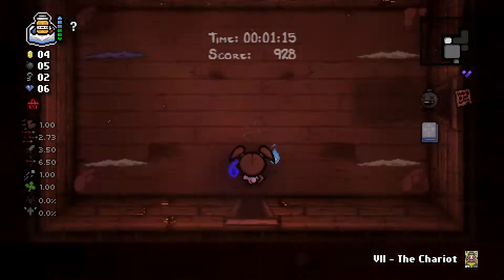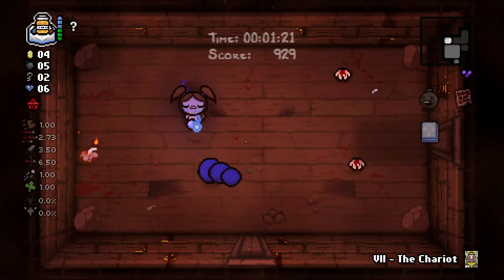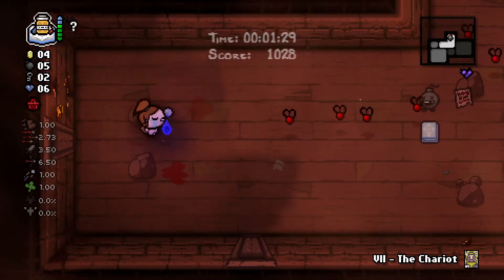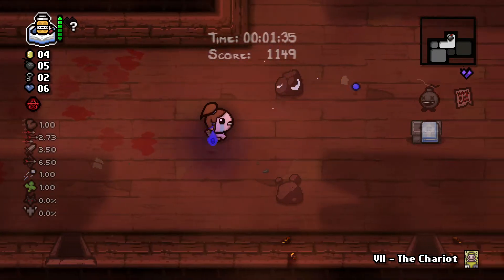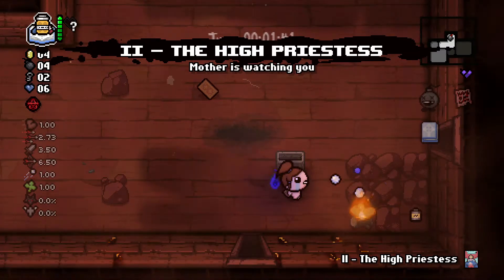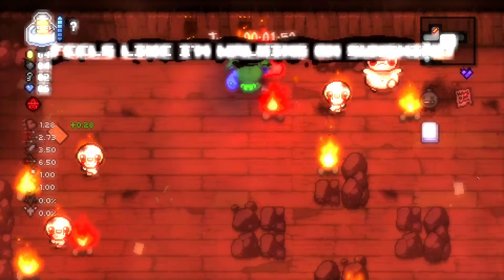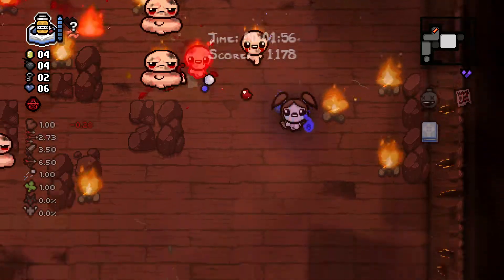I wonder if wisp health depends on the number of charges you have to expend to get one - that would make sense. I got a charge! That was a... oh I could have done this better. High Priestess is gonna destroy the boss, so that's honestly way better than the Chariot. I'm gonna use the Chariot to finish this room fast.